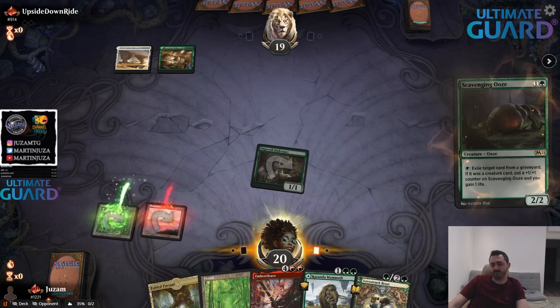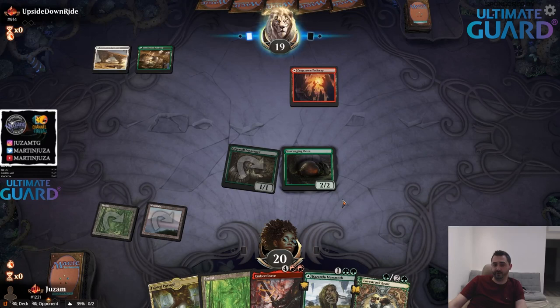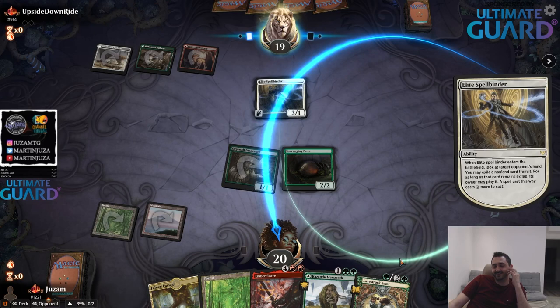I'll just play Ooze — I have an aggressive draw. I want big creatures in play so I can cleave on turn four. Even though I can get an extra 1-1 for free, I'm just going to play... oh wait, that was actually a good reason why to play the Love Struck Beast. I didn't realize this could happen — now they can just take it, put it on the side, and I'm not going to be able to play it.